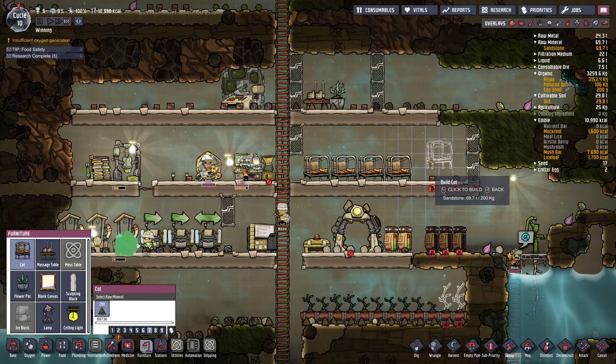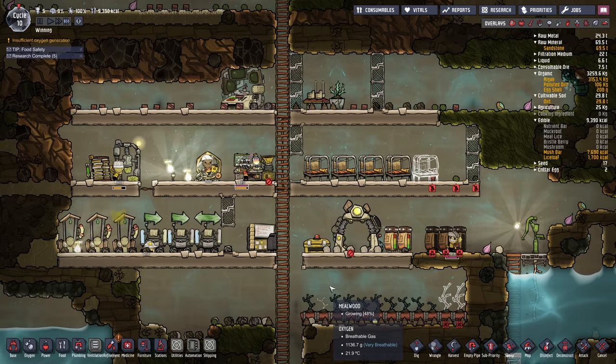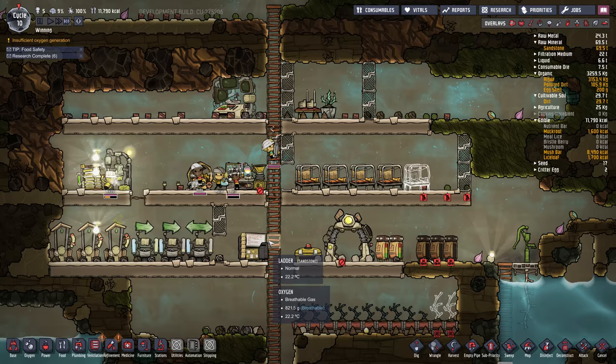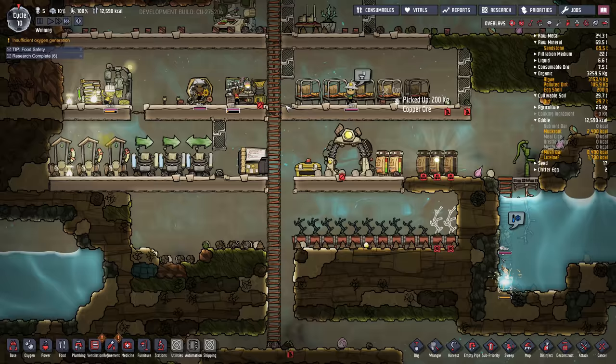We're missing a bed, so we're going to put a fifth cot in there at priority seven. Food's going up, our mealwood's coming along, and research just got done. Now we have pumping unlocked, but we still have to wait until pressure management is done to get our air flow tiles. I want to put air flow tiles in on each floor so the CO2 can sink down — otherwise it can get trapped in little nooks and crannies.